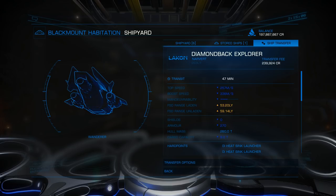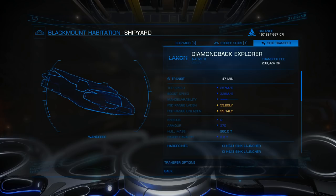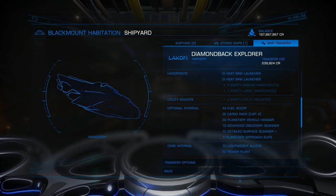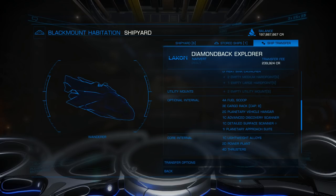There are plenty of resource sites out there for data - there's Coriolis, there's EDDB. For this ship I've got a Fuel Scoop - that's the other thing you're going to need on any exploration ship. A good Fuel Scoop. Get the biggest one you can find.